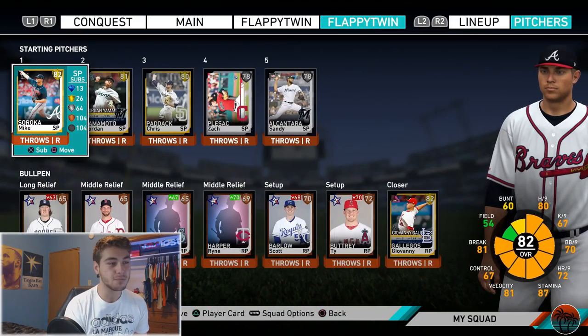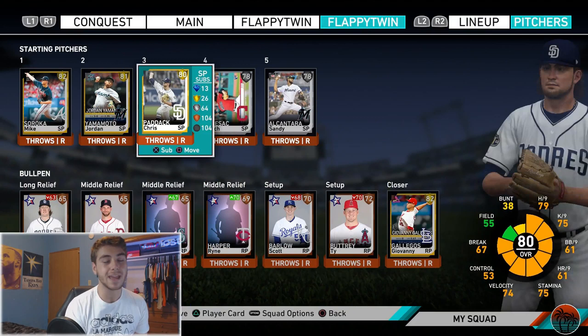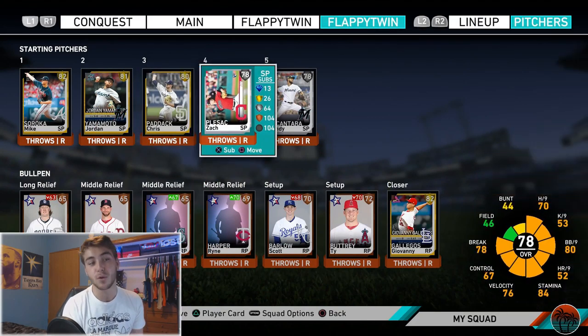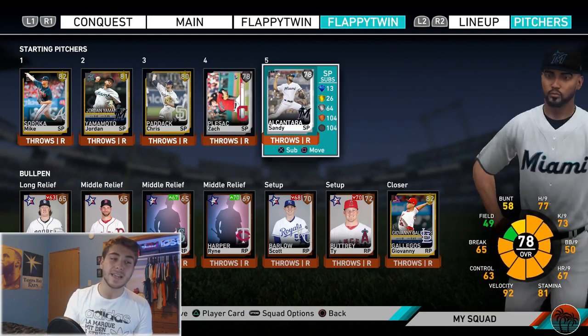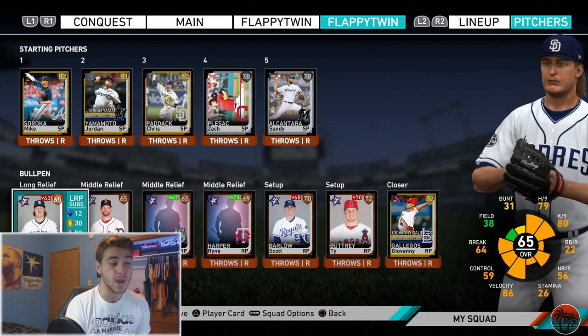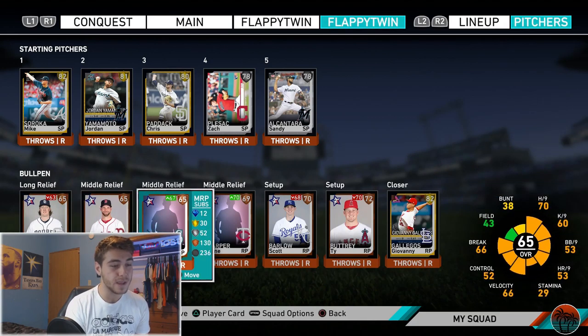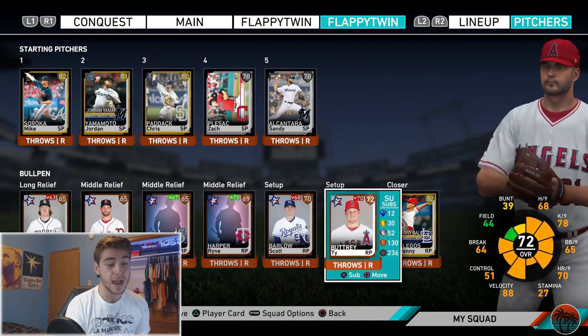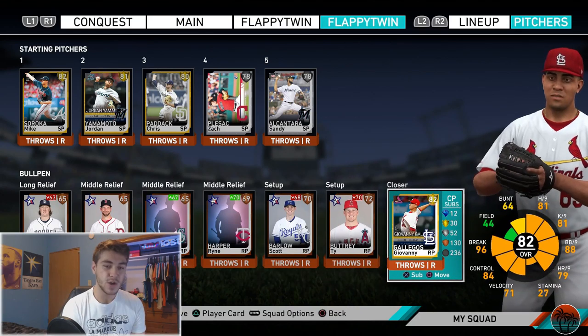Then we get into the fun stuff — the rotation. We got Mike Soroka, Jordan Yamamoto, Chris Paddack — I know he has a diamond but he's going for like 50k and I don't want to spend 50k for an 85 overall card — Zach Plesac, and Sandy Alcantara. The bullpen is something else: Trey Wingenter, Marcus Walden, Brandon Brennan, Ryan Harper, Scott Barlow, Ty Buttrey, and Giovanni Gallegos.